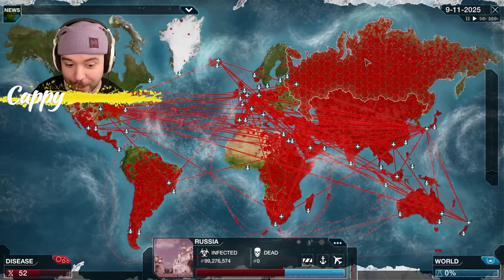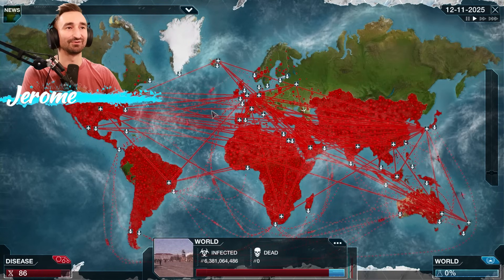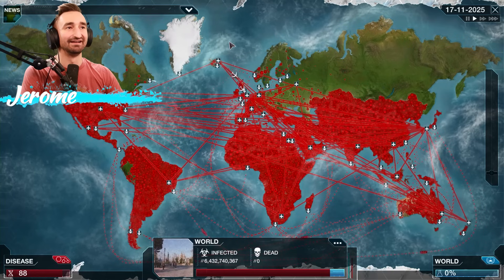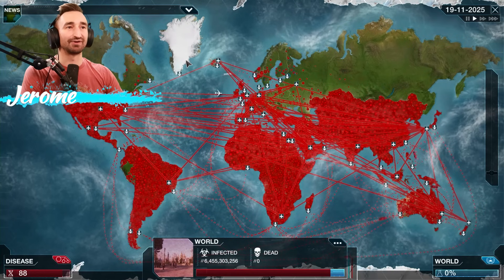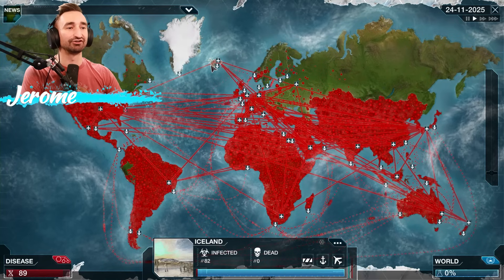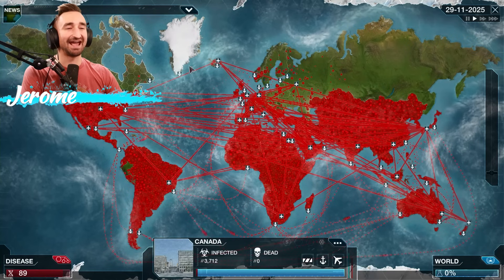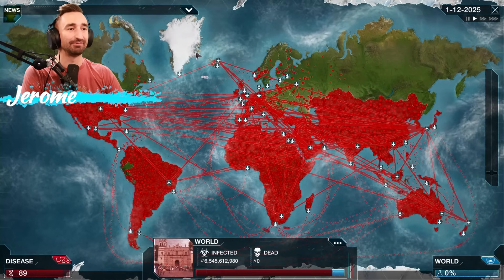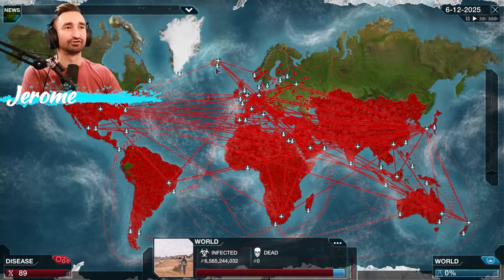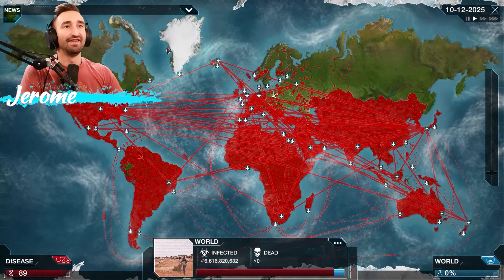Just send one boat. It swerved past Greenland. It's probably because the routes are typically built out — you probably need total infection in Iceland or Scandinavian countries to get to Greenland. It probably follows typical global trade routes. I just saw a boat come from Iceland to Greenland, but Iceland doesn't have enough infected. It's just not happening. There we go — they're there. Because of how desperate we're getting, let's just get the cold temperature ones up.